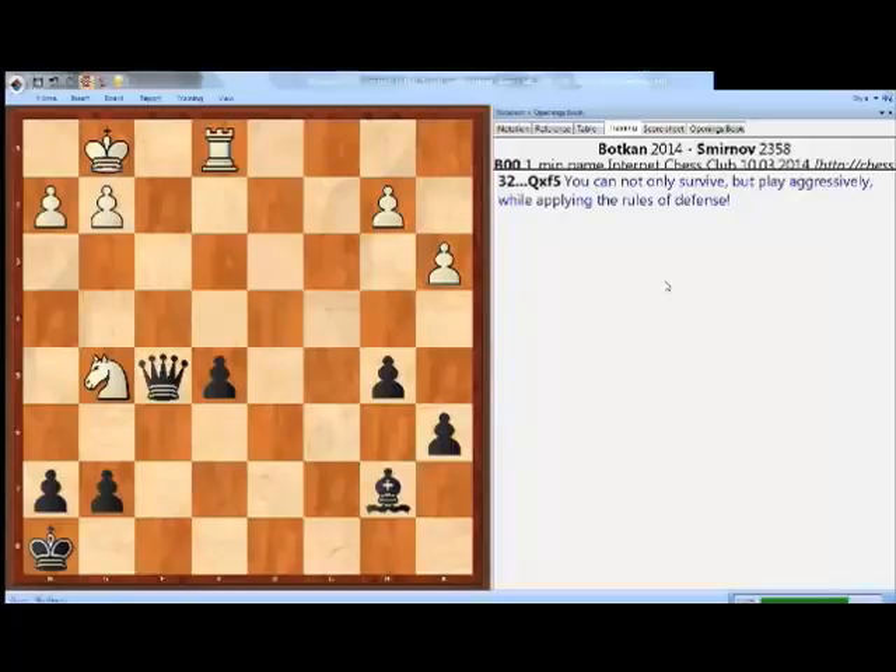White can try one last trick — rook takes e5. If black inaccurately captures the pawn, white will play knight to f7 check. But of course black doesn't have to fall into this trap. Instead, black can simply play any move with the queen. Queen b1 is the best.